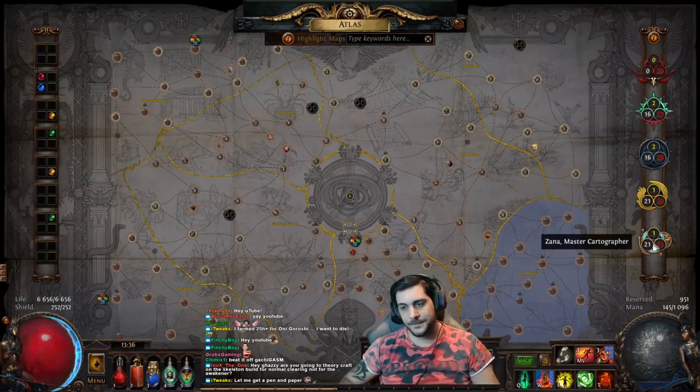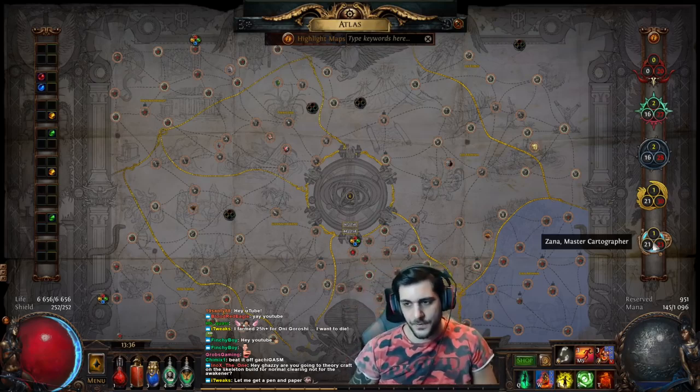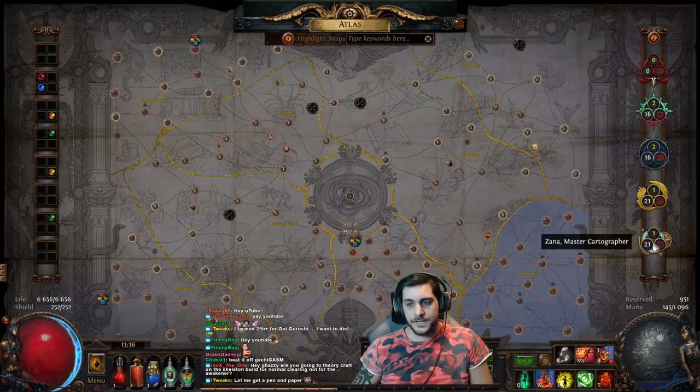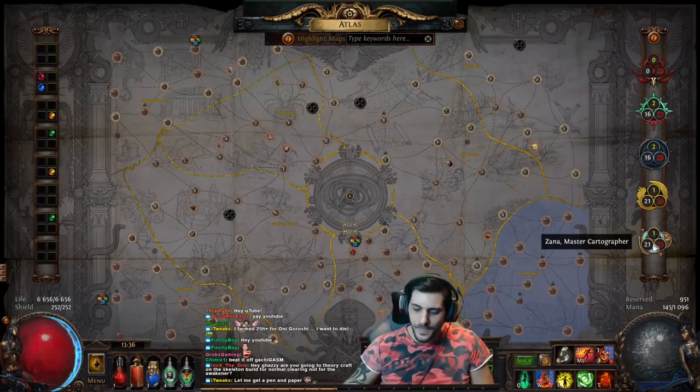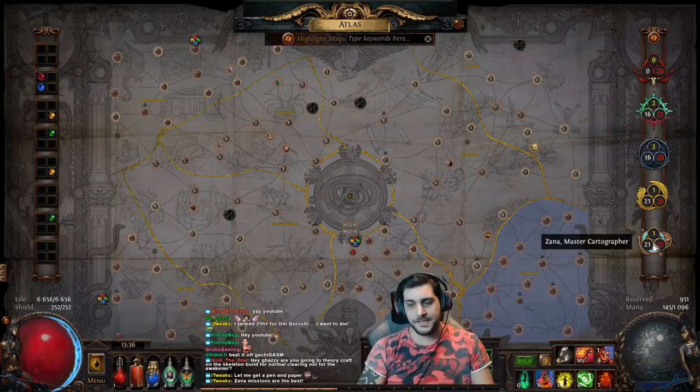Last but not least is Zana. She can give you unique maps, which is very profitable. Also for map completions and getting a higher chance to get more maps — a map within a map basically means two maps, allowing you to do more monsters, more experience, more loot, but more importantly getting yourself some map drops. So as you're progressing the Atlas early on it can help a lot by going through all your Zana missions. So that's how you do the master missions — how to pop them, how to utilize them, and how the system works.